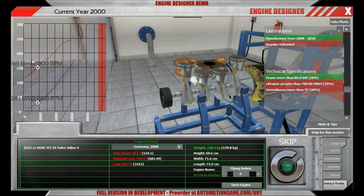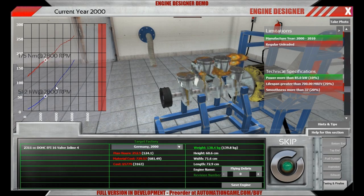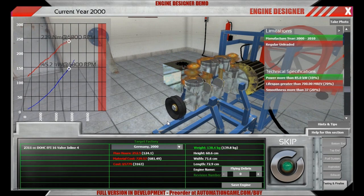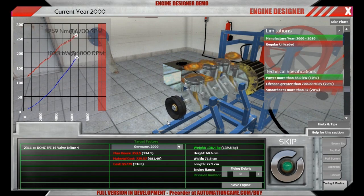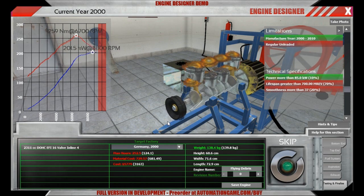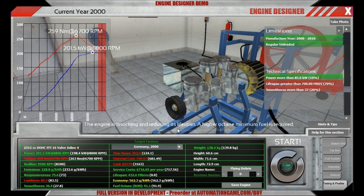We are starting out alright — no severe knocking at least. The engine lives! It didn't blow up anymore, so we have solved that problem. But we added a new one, which is a very slight knocking of the engine, because we are 0.1 above the allowed RON value for that kind of fuel. We will have a go at that.